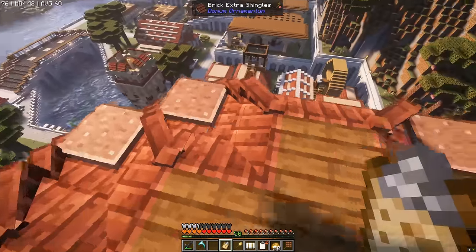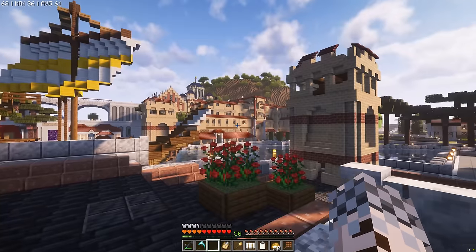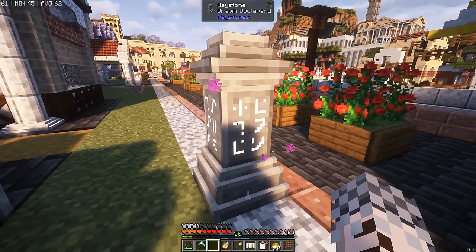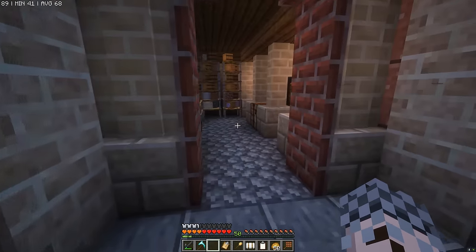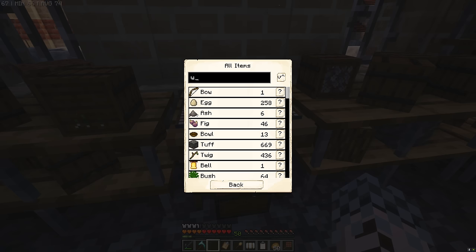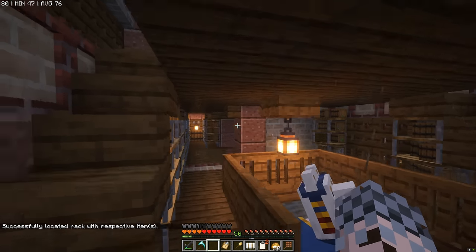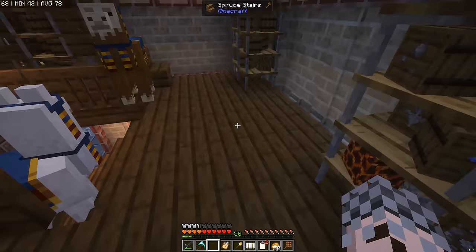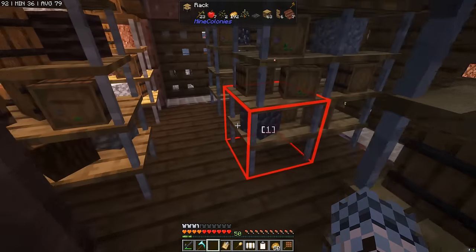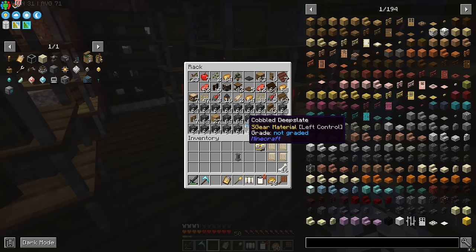We're heading over to the university - when we upgraded it, it swallowed up the waystone. Hopefully the builder picked it up and it's back in the warehouse. And yes, here it is. Press the question mark and let's see if we can locate it - it's in one of these racks. Got it, there we go, amazing!